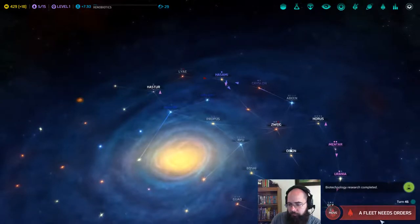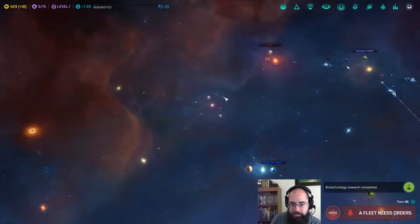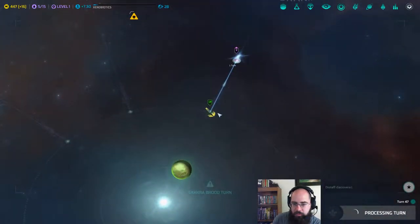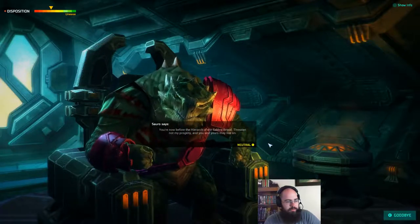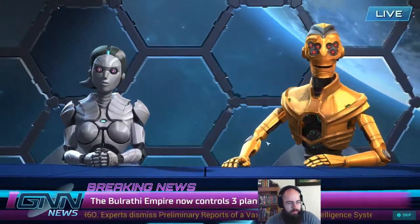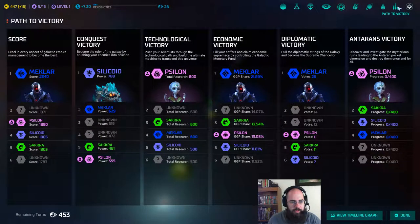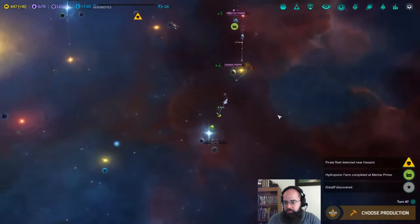Fleet needs orders. You've discovered Hastur, which has some pretty nice planets. The guy's no longer chasing us. We have found a scout for the lizard people - the Sacra Brood. GNN: the Bulrathi Empire has grown in strength - the Bul-Rathi now control three planets. We haven't met them yet, so they're somewhere out here on the map. We're still ahead on our technological standings. Hydroponic farm has been finished at Mentor Prime, so we need to pick our next thing to build. Let's go ahead and do a Biosphere, just a little bit more food production - that's only going to be four turns to finish.